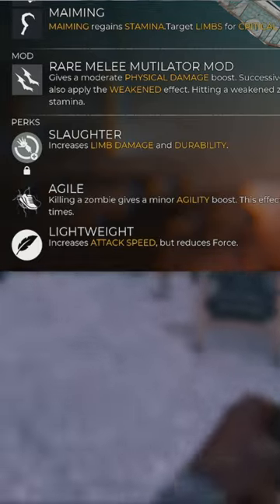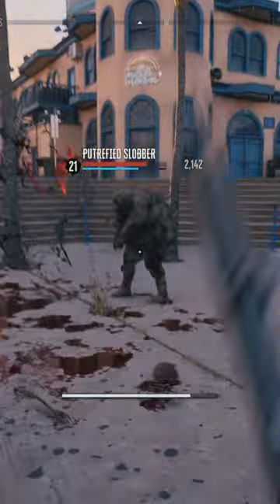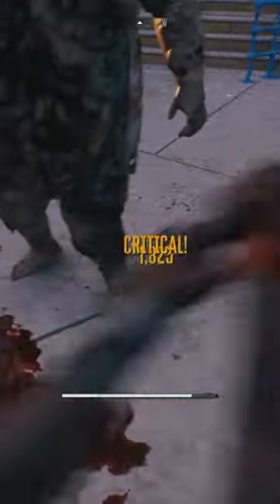Overall, if you're looking for a really powerful weapon for a maim build, then this is definitely one of the best ones. If you just go in there and swing for the legs, you're going to be killing zombies so much faster than you think you would.